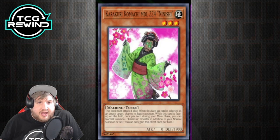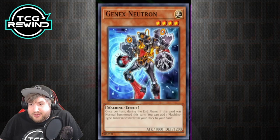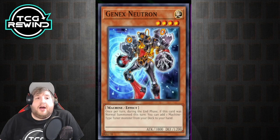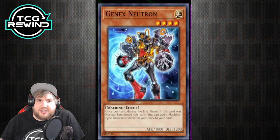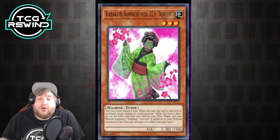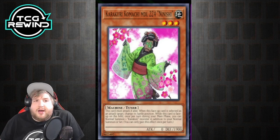Another card that can help you get Kamoichi is Gen X Neutron — a non-archetype card that says once per turn during the end phase, if this card was normal summoned this turn, add one machine-type tuner monster from your deck to your hand. It's an 1800 beater that's also a machine, so it can be synchrod to make Karakuri synchros. If it sticks on field, when you summon Kamoichi you can summon another one, synchro, and start a whole combo.